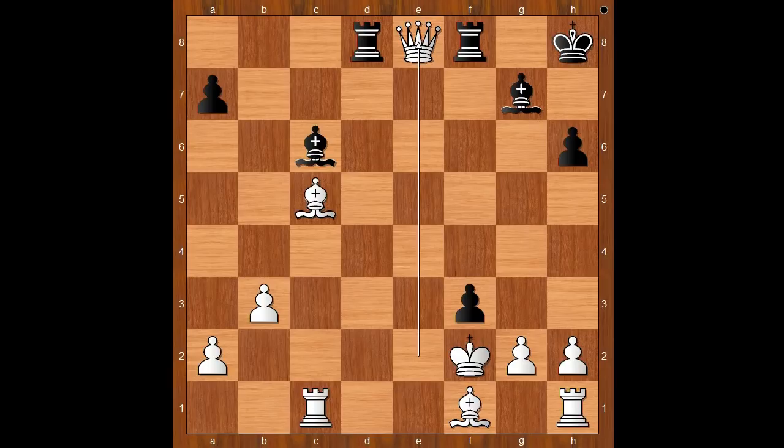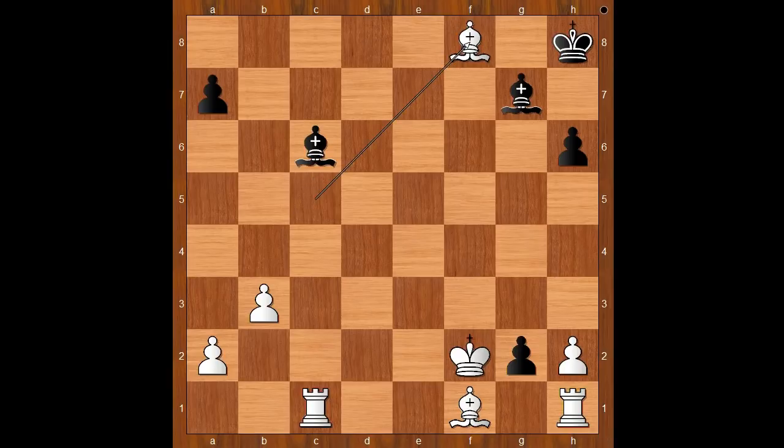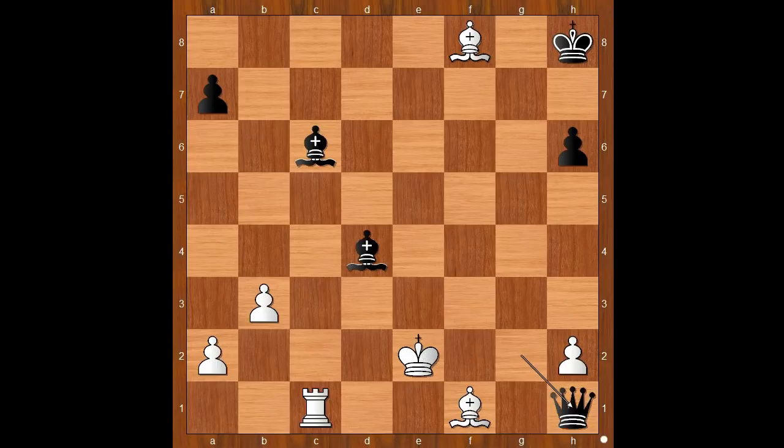There was a surprise. Pawn takes pawn on g2, discovered check. What is going on? Bishop takes rook — that gave check. How about queen takes rook? Check. Then rook takes on f8, check. And after bishop takes rook, bishop to d4, check. And after king to e2, pawn takes rook, promoting to queen. And black is winning. Back to our game.